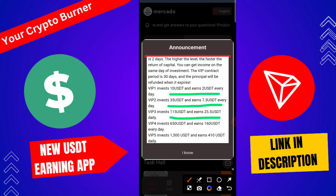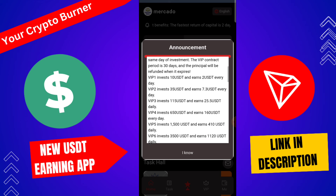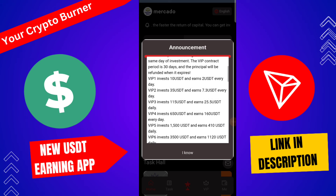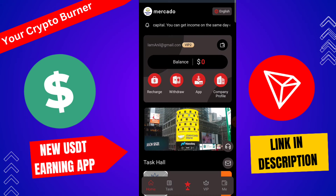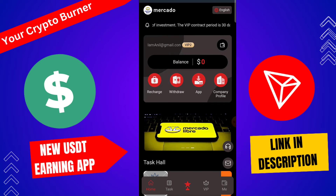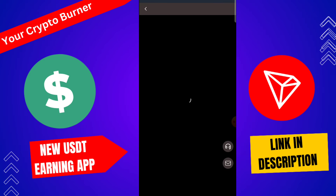If you upgrade to VIP 3, you need 180 USDT with a daily profit of 50 USDT. If you upgrade to VIP 4, you need 500 USDT with a daily profit of 155 USDT. And if you upgrade to VIP 5, you need 1500 USDT with a daily profit of 498 USDT.